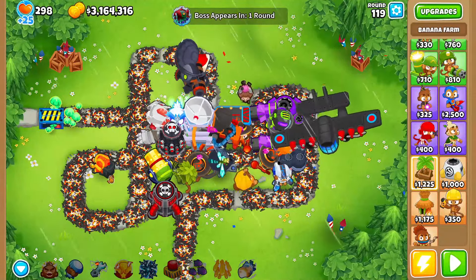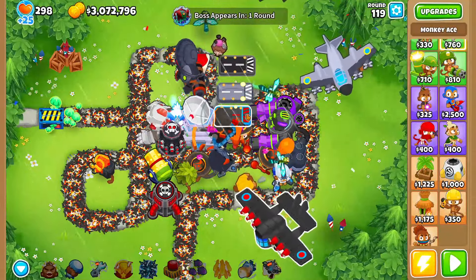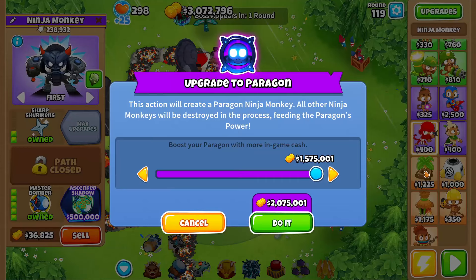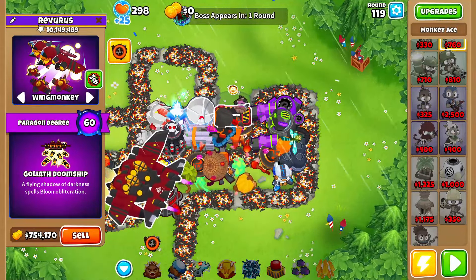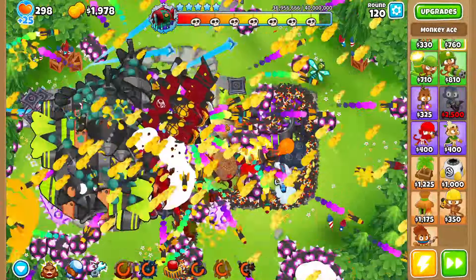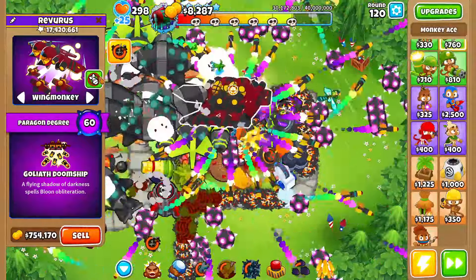We have a lot of money — we just sold all the farms and villages. I'm gonna grab the other fifth-tier plane. It has 10 million pops so I don't know if we actually need to put money into him. We'll put money into the Sun's Shadow though — we could actually max him. It's way better to grab a bunch of other planes and make them 2-0-4, but I'm too lazy. We'll grab Wing Monkey and we are set to go crazy at the boss.